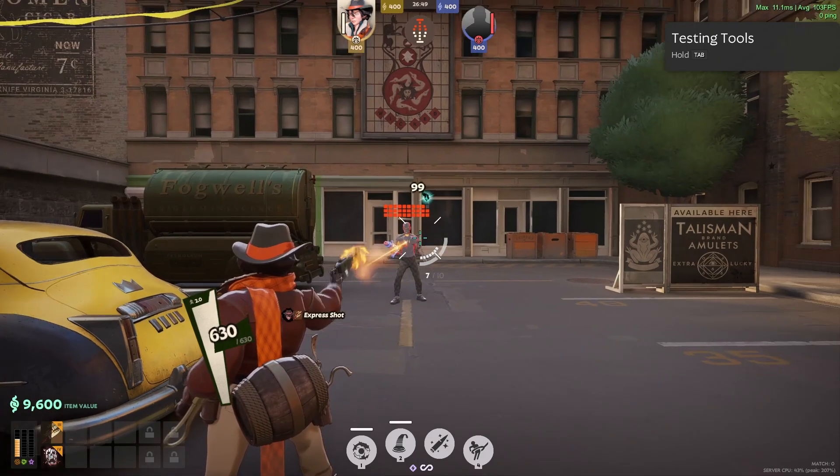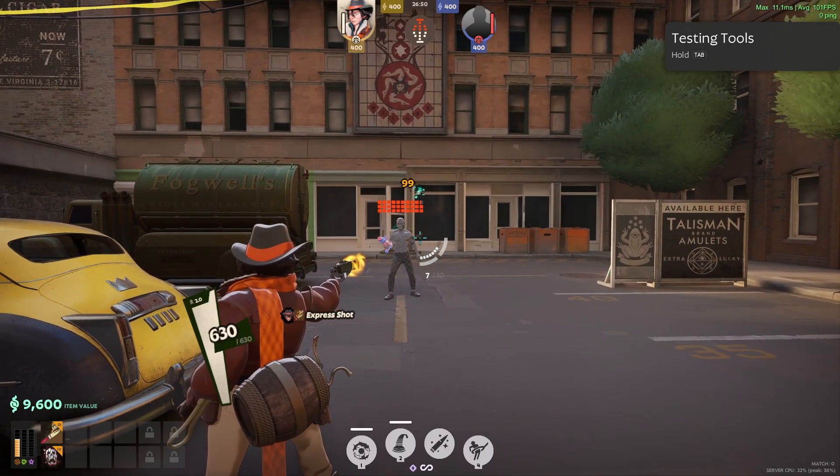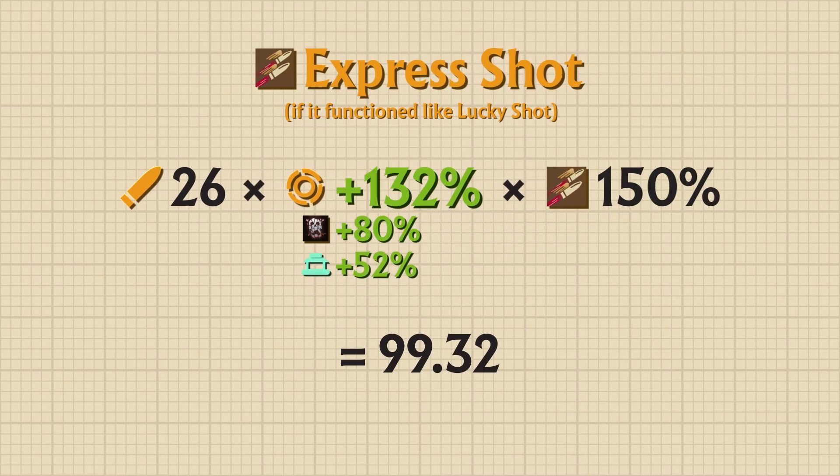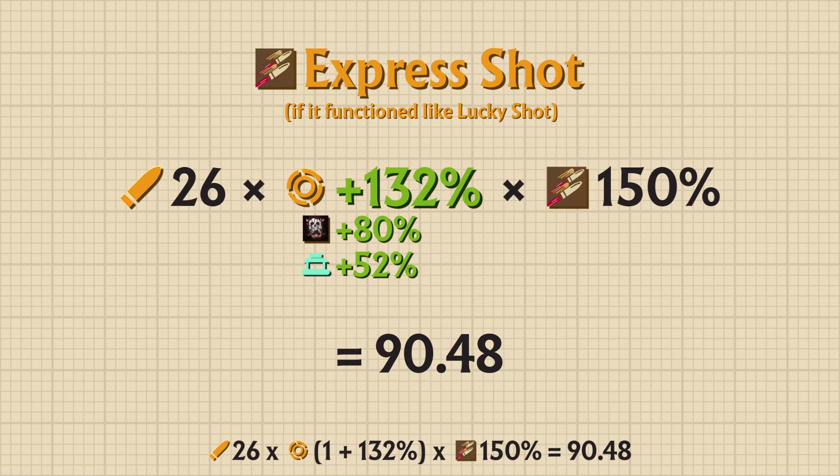Remember that Express Shot fires 2 shots, and I'm intentionally missing one for demonstration purposes. Had Express Shot been a separate multiplier like Lucky Shot is, then the damage would have been 90 per Express Shot.